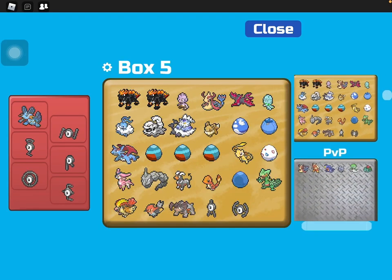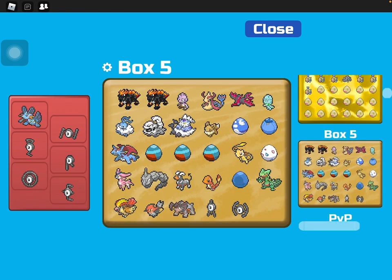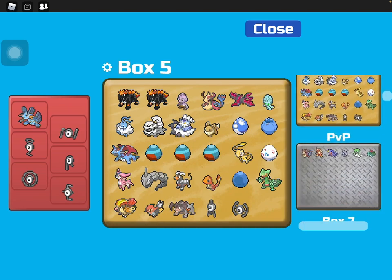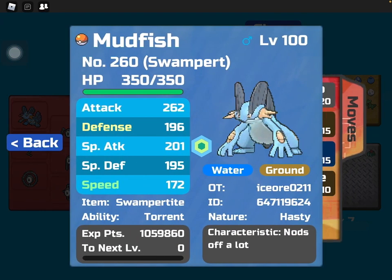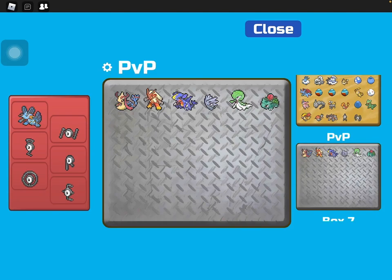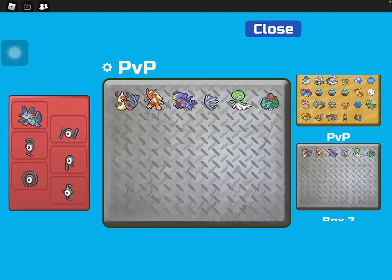Hey guys, it's Enigma here and I'll be showing you how to get Tapu Fini in this video. It's pretty simple. What you're gonna need is a Pokemon with Dive and Surf — I'll teach my Swampert Dive in a second. You'll need a Pokemon with Stone Edge, and then you'll also need all of these specific Unowns. You're gonna need exactly these ones or it won't work, so I suggest doing that first.